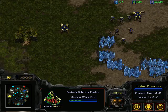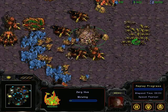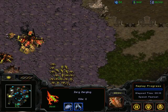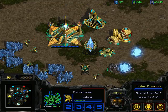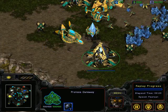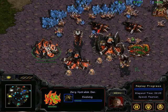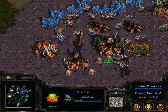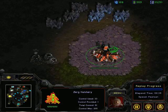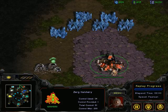Ling-on-ling action - so many zerglings from Hobbs, and he's probably researched speed. My first expansion is already operational and I'm researching plus-one attack. Napkin is going for lurkers and producing some hydralisks - still no expansion. There you go, he's the first one after me to expand in this free-for-all, even though he has been rushed.